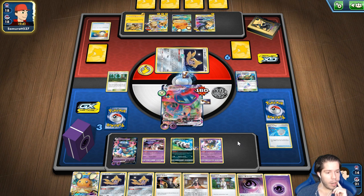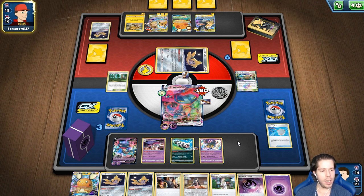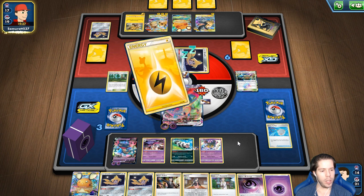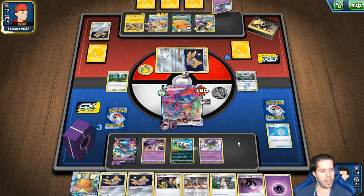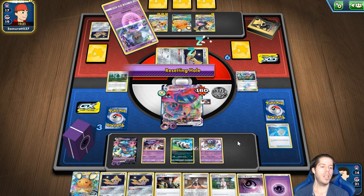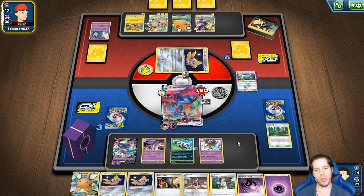¿Cómo en cuánto saldría una lata de Zacian en México? Híjole, Raúl — eso sí no tengo idea. La verdad es que no sé qué precio tienen las latas. Quizá los de Brave Birds sepan en cuánto están. Las latas de Zacian valen 25 dólares en Estados Unidos — se me hace muy caro para las latas. Debería checar en Panini, en las tiendas de Panini en línea.